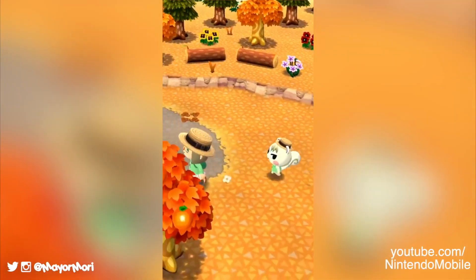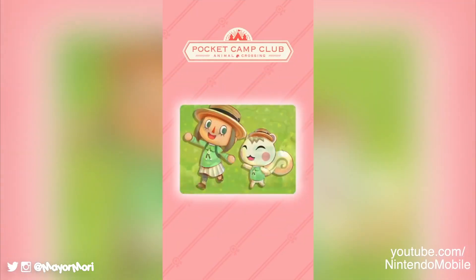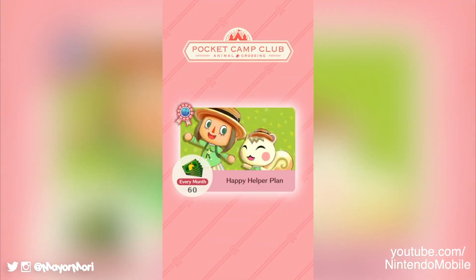On top of having our favourite animal following us around and helping out where they can, the Happy Helper plan provides 60 leaf tickets each month just for being a member.